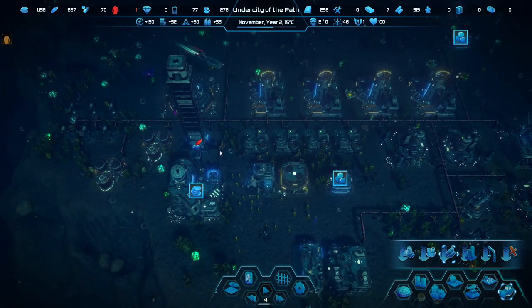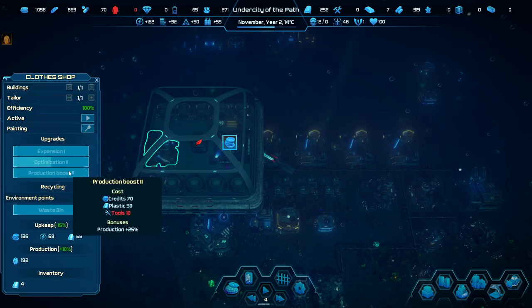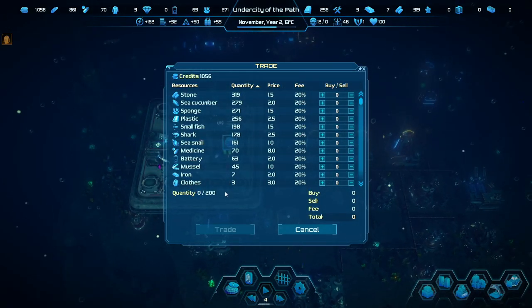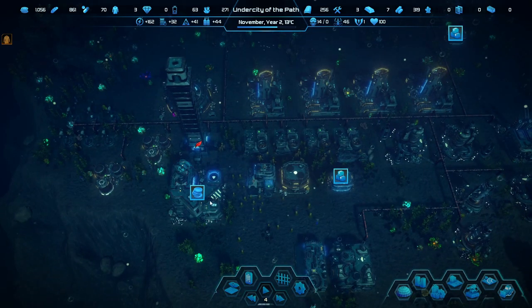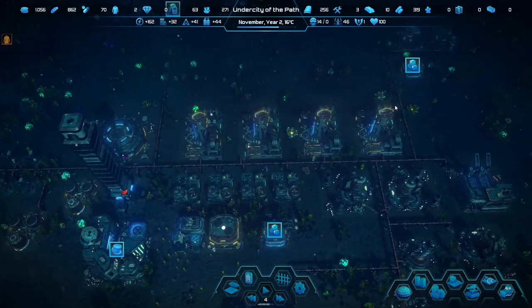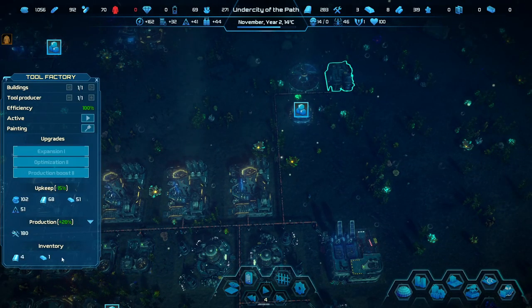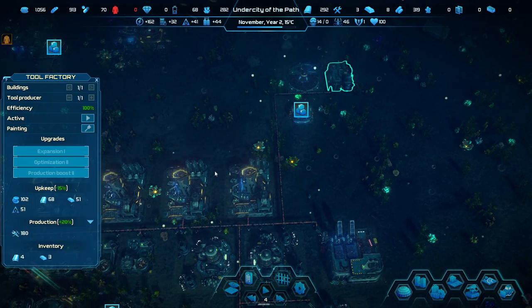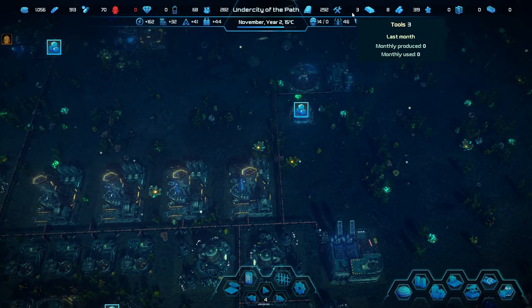We got the first clothing! We can do optimization and production boost — those are things we can do. They will require tools for the next upgrades. Two more people — sweet! This can also be upgraded with trade volume once we get the tools. It's working now — it doesn't have an indicator, which means it is working. Now we just need to wait for the tools. We have three tools accruing right now, hopefully that increases as we move forward.